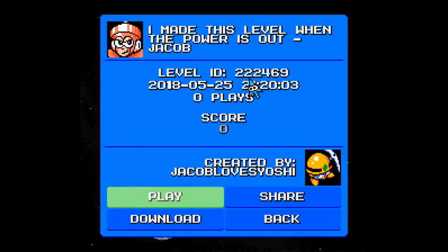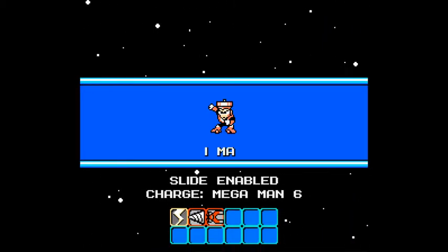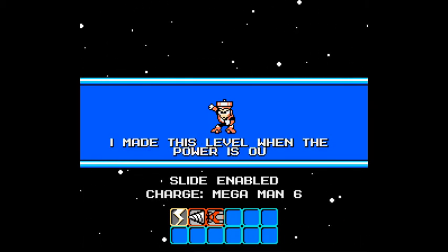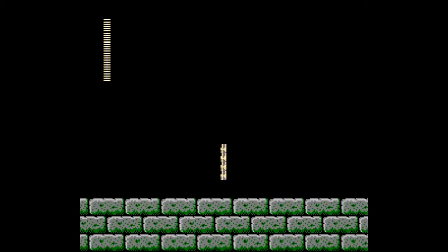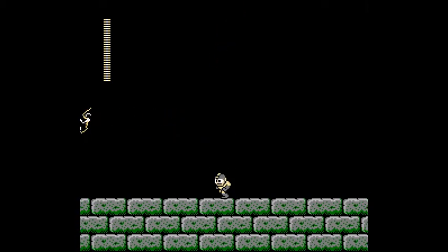I made this level when the power is out. Jacob loves Yoshi. We have Thunder Beam as our main weapon. I am very much in approval of this — because, well, it's Thunder Beam.